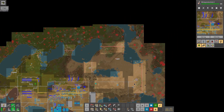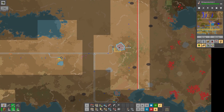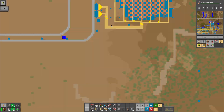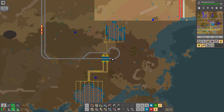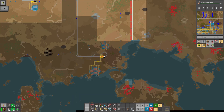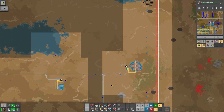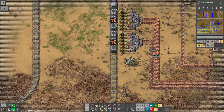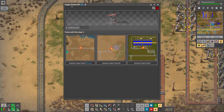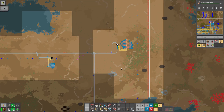One thing we did at the very beginning was we came out here and expanded into this desert and set up a copper mining and train area here, and set up another one down here. Our radar got busted down there so I can't show you that one, but we do have the new fancy trains running — I set these two copper pickup spots so only those trains can come to them.